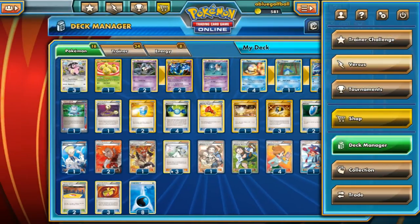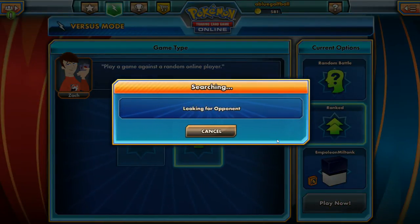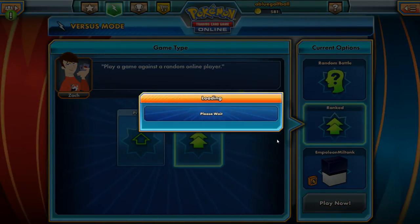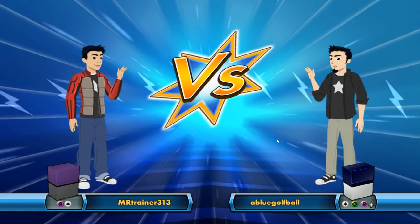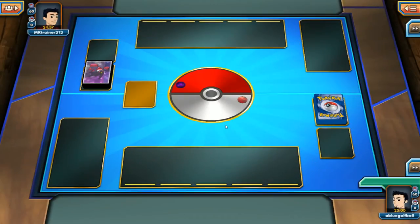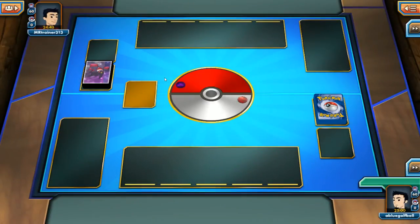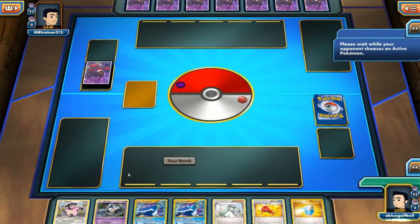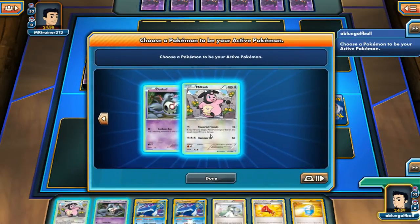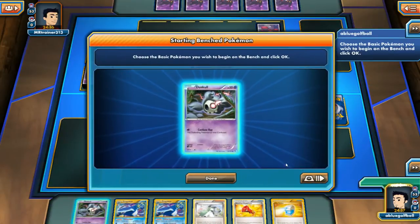Let's go ahead and see this match on Pokemon TCG Online. Looks like we're going against MrTrainer313. MrTrainer's got the advantage here with the Mega Gengar deck sleeves. My opponent gets to choose to go first or second. Oh wow, he's given us the opportunity to go first and I would gladly take it. Miltank is definitely the choice here. Dusknoir, or Duskull, will be sitting on the bench for the most part.